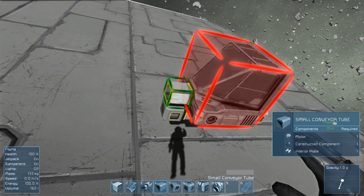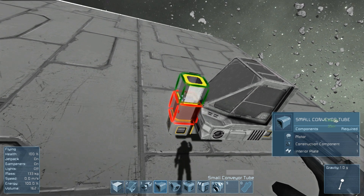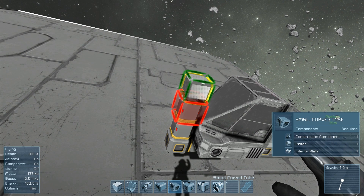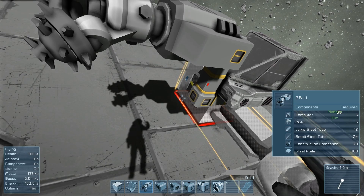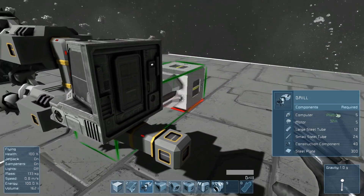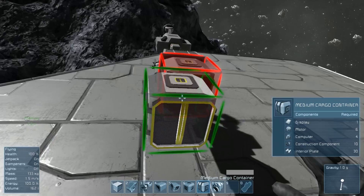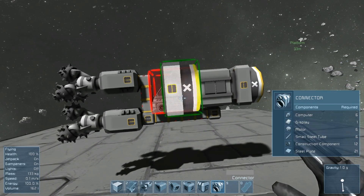That's a conveyor, and then we'll want a tube, maybe a curved tube, a little bit higher. We'll go drill here and drill here — drill galore! And then we're gonna put in the medium cargo container, and finally the connector on the back of that.